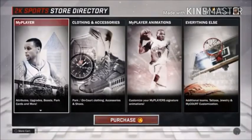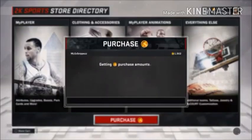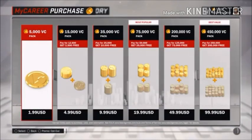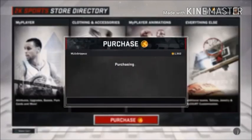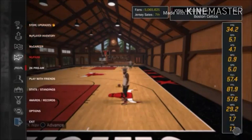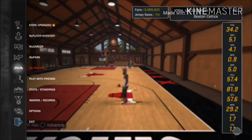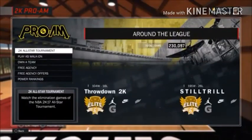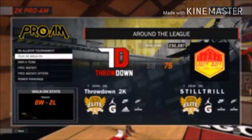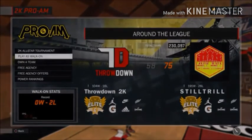Once it does, you want to go to purchase. You have to select something below 15,000 VC guys — you cannot do this with 35,000. Basically, the way the VC glitch works is 2K chooses how much VC they want to give you, so you can't really decide. But it'll be over 5,000. Then you want to go to play as walk-on and spam circle on that.